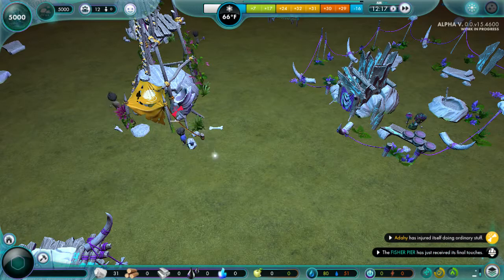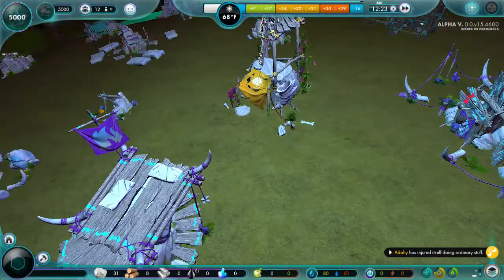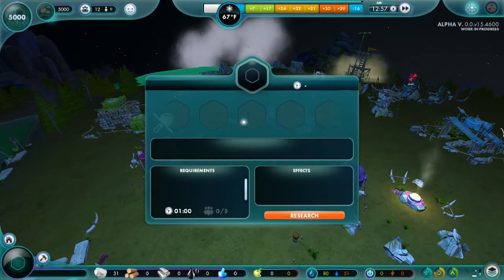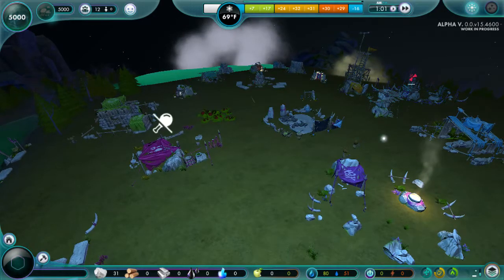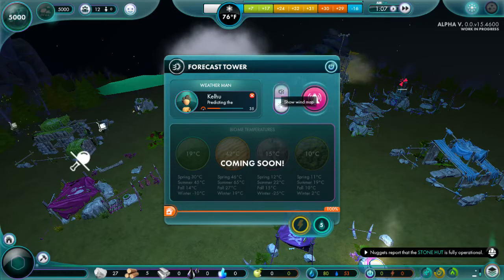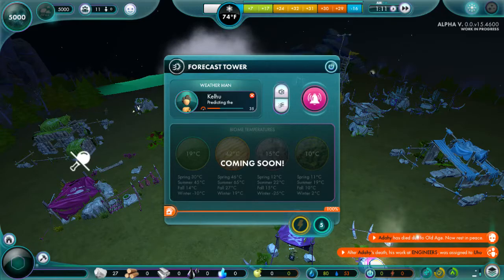The Fisher Pier is up and running - that is fantastic. But unfortunately there's not much else we can do. Let's take one last look at the epicenter. There is nothing. Can't research anything because there is nothing to research at all. There are no new buildings. There's a wind map, heat map - doesn't seem to change anything. Maybe it's something with this later. Oh - people are dying due to old age. Fantastic!